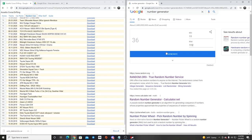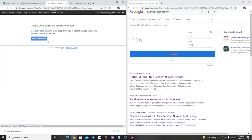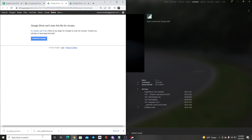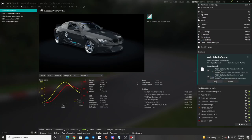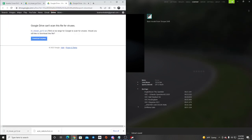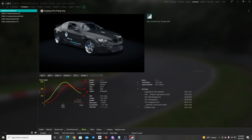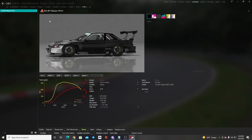We're gonna hit this button and see what random car we get. 106 - so 106 is IRT Nissan PS13. I do like myself a good S13, so we're gonna download that one and we're gonna run the S13 at this track and see where we're at. Let's get these installed - ACDC and then the S13 IRT. Let's go take a look at the car real quick.